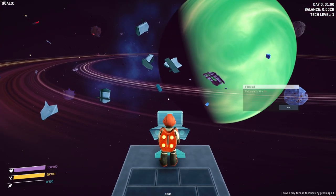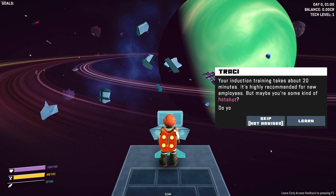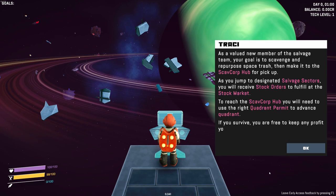Let's go ahead and talk to Tracy. Welcome to ScavCorp. I'm your company-approved Trash Recovery and Communications Interface, or Tracy, for short. Your introduction training takes about 20 minutes — it's highly recommended for new employees. Do you want to skip your tutorial? No, we want to learn. As a valued new member of the salvage team, your goal is to scavenge and repurpose space trash, then make it to ScavCorp Hub for pickup. As you jump to designated salvage sectors, you will receive stock orders to fulfill at the stock market. If you survive, you are free to keep any profit you've made.